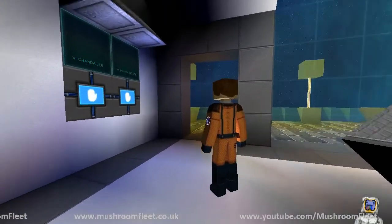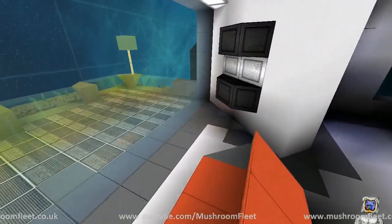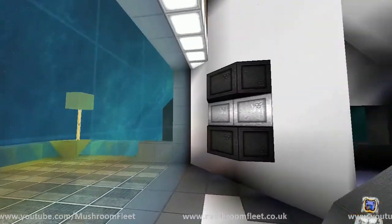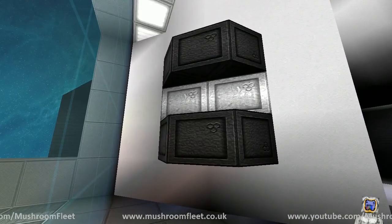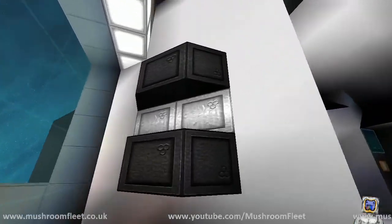I might have to hire you to deck out my place. A lot of this is stuff I've stolen from Raven, Dalmon, and you on previous interior builds. This is my kind of Naugahyde red sofa.